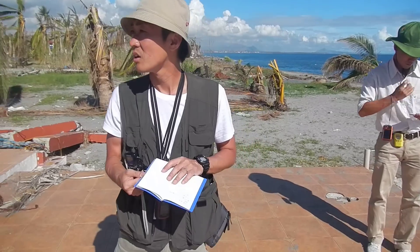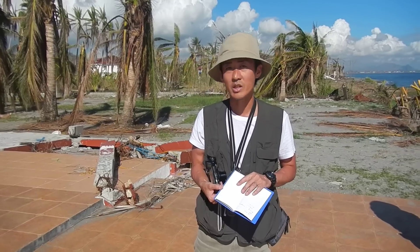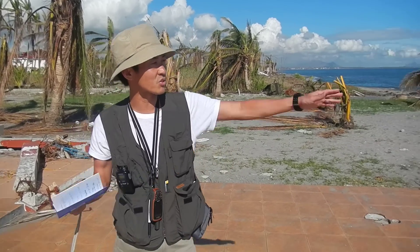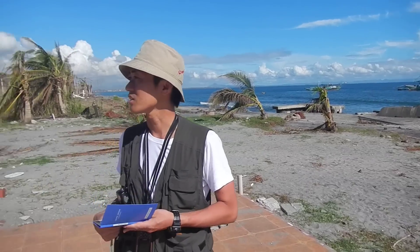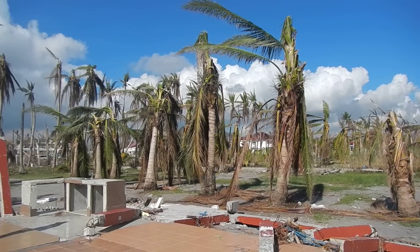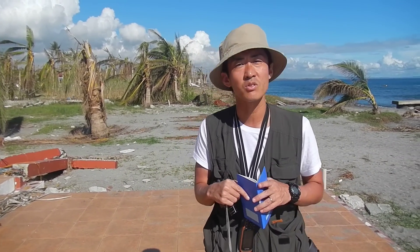We visited Visrik. We found that concrete structures with rebar are broken down. This is just close to the sea, just 20 meters from the shore. As you can see, there are many palm trees — coconut trees — and I think about 50% of trees are broken down, maybe due to the strong wind.